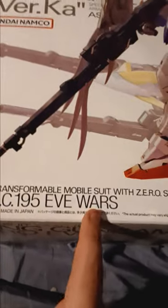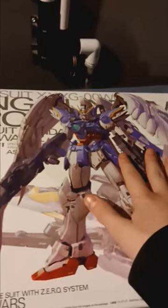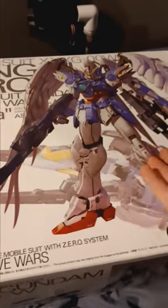After Colony 195 Eve Wars — which, technically this should be 196, because this version of Wing Zero was in Endless Waltz, which was After Colony 196, a year after the show takes place. The movie takes place a year after the show.